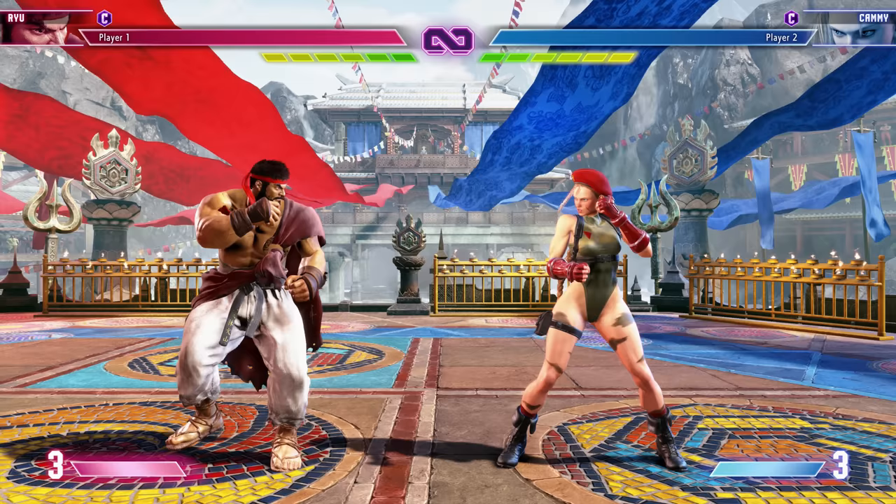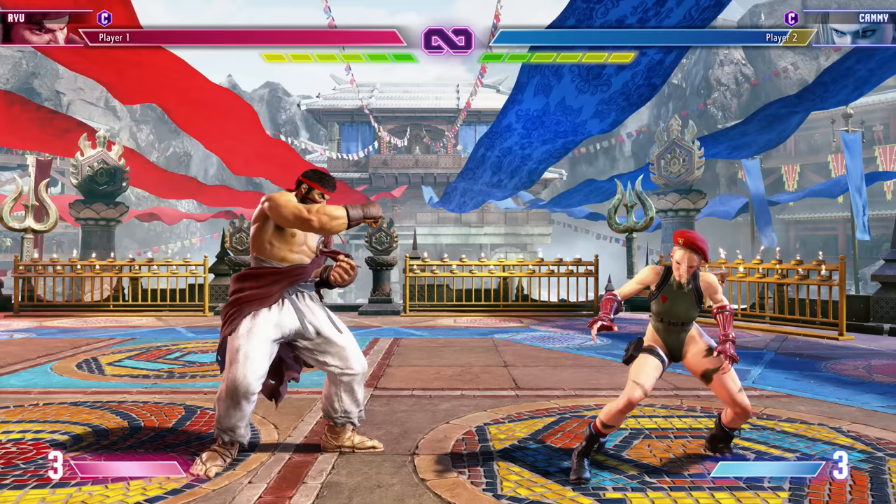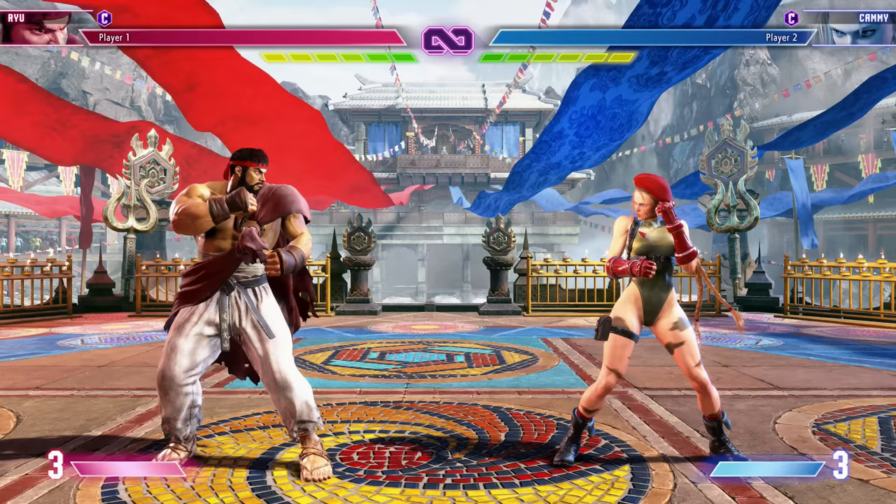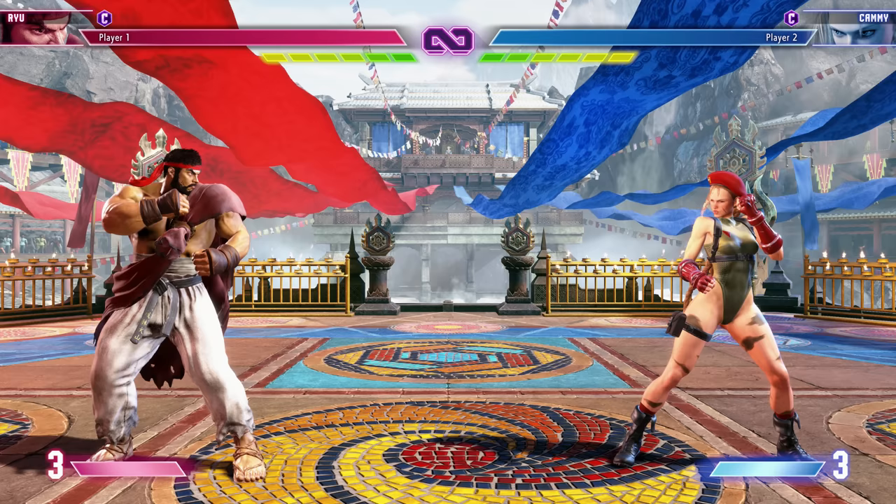For Ryu, we have medium punch but also forward and medium punch, heavy punch but also back and heavy punch, heavy kick but also forward and heavy kick. Not only do you have the main buttons — a lot of the buttons can also be modular character to character. Six buttons is the core of the game and that's what gives Street Fighter a lot of its magic.